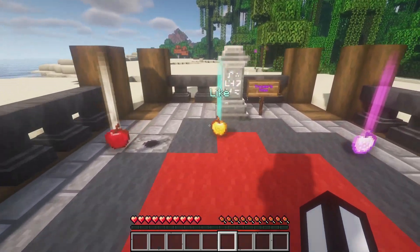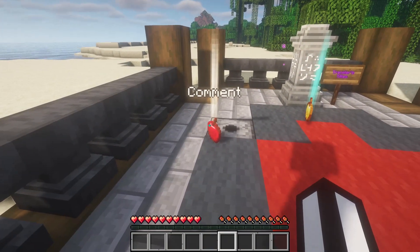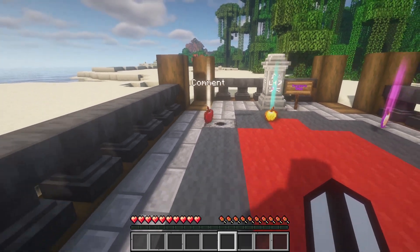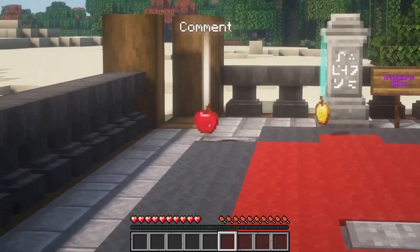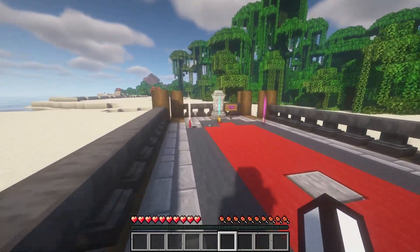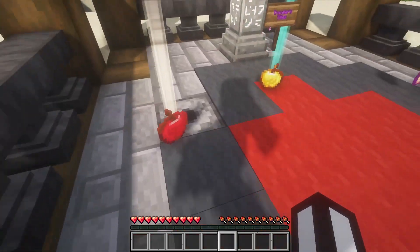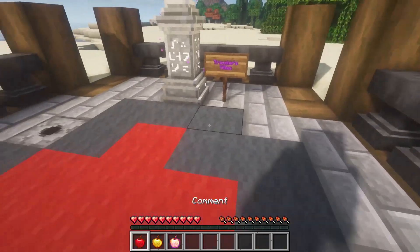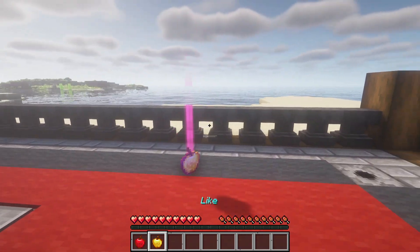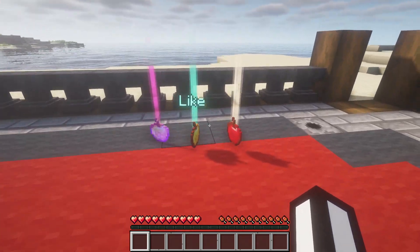This is a normal apple, this is a golden apple, and this is an enchanted golden apple. As you can see, the apple is just a normal item so it has white. You can see it from a long way back — if we don't look at it, it doesn't show the name, but if we look at it we can see the name. This is also a client-side mod so it can be used on servers. When we pick these up you can see we have a white name, a blue name, and a purple name.